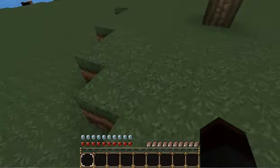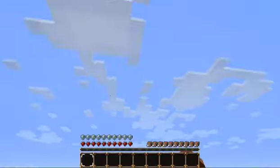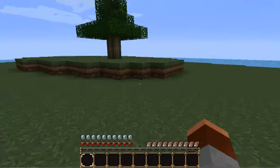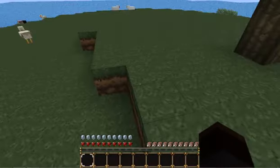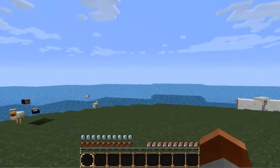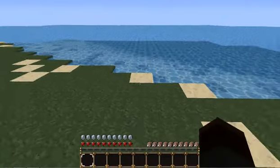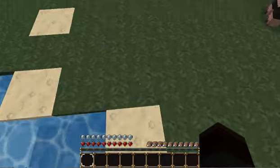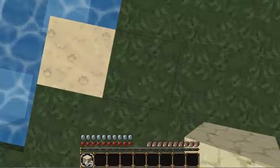The rules are: you have to build a ship off, you have to make a house, find Diamond Cove, go to the End, go to the Nether, and have nine unused diamonds. You also have to make a 32-block platform away from the starting island.